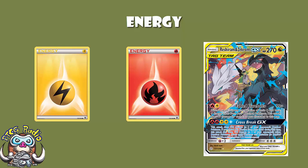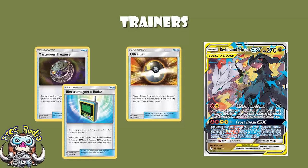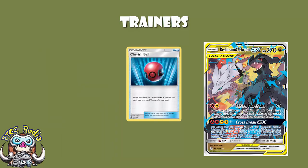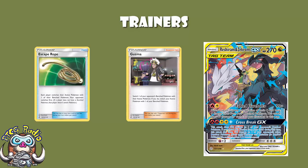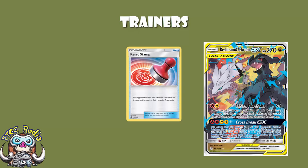In terms of trainer cards, we've lost Ultra Ball, but we can substitute in Mysterious Treasure or maybe even Electromagnetic Radar if you want to get your Dedenne. It's not perfect but it's not the end of the world — we've still got Cherish Ball, and that's the most important thing. We're also losing Guzma and Escape Rope, but you can work around them — everybody loses them. We want to be playing Palpad to make sure we have all our supporter cards to use turn after turn. And like every deck, it plays a copy of Reset Stamp to put your opponent down to a low hand size late in the game.